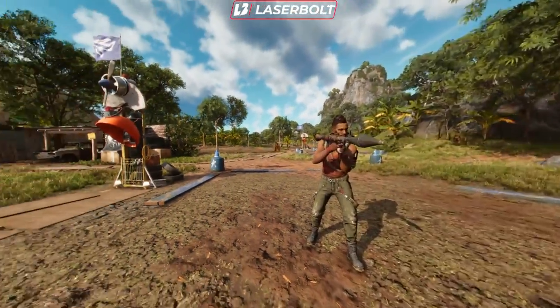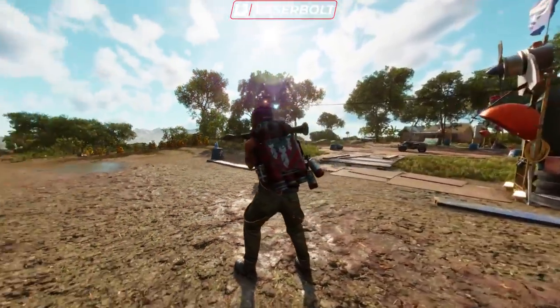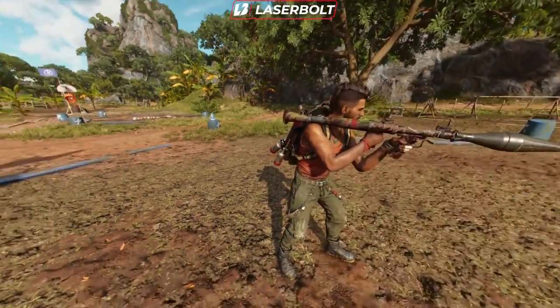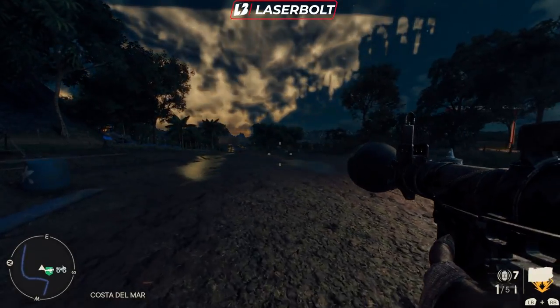That's the complete Voss armor set with the rocket launcher — it looks amazing. You guys won't regret getting all this cool loot. Let's take this for a spin and see what exactly these guns and the rocket launcher can do.